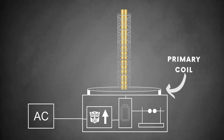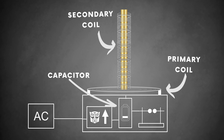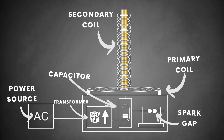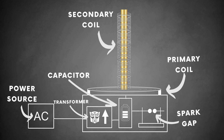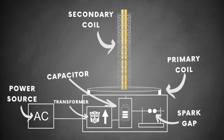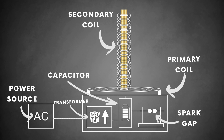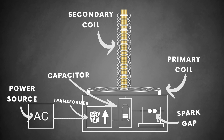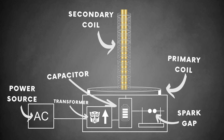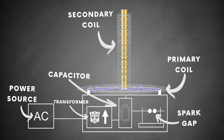A Tesla coil consists of two parts: a primary coil and a secondary coil. Each coil has its own capacitor, which stores electrical energy like a battery. The two coils and capacitors are connected by a gap of air between two electrodes that generates a spark of electricity — called the spark gap. An outside source of electrical energy hooked up to a transformer powers up the whole system, making the Tesla coil essentially two open electrical circuits connected by the spark gap. These coils require an incredibly high voltage power source, supplied by the transformer, which steps up low voltage electrical energy to thousands of volts. Because of these high voltages, the coils are typically made out of copper. The power supply is hooked up to the primary coil, and the first coil's capacitor acts as a sponge, soaking up all the electrical charge.